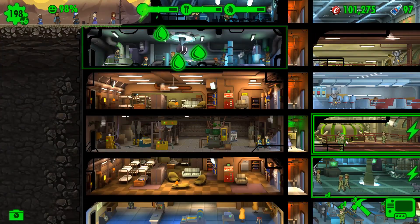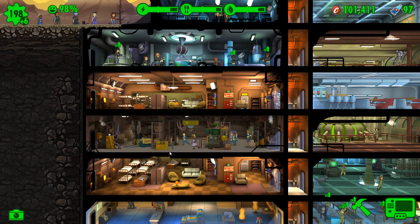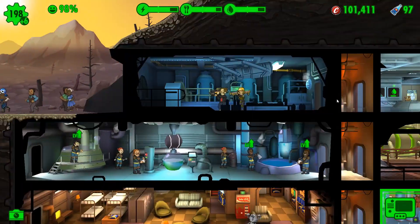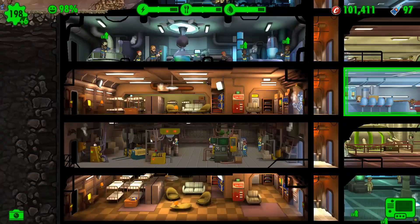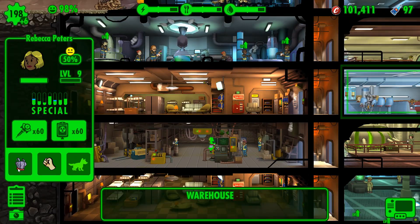We're waiting for these to come into the room so that we can promptly evict them back out again. And now we've just got a Deathclaw attack. Fantastic. But I saw a dweller there who must clearly be a rare as well.